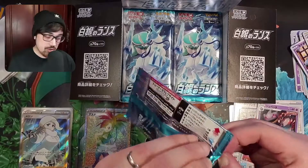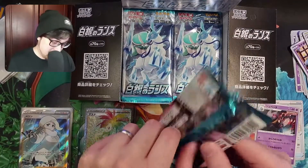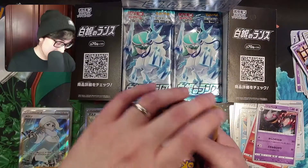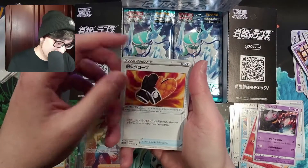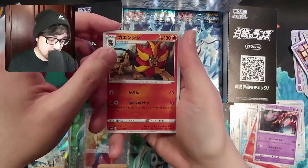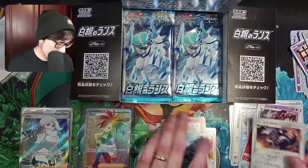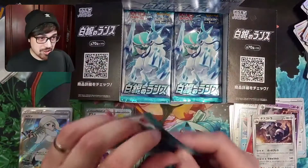Sorry if I'm not holding these nice and center — let me pop him into a sleeve first before we have a look at him. The VMAXes look phenomenal, and again we get both the V version and the VMAX version which is always great to get. Go into another pack — maybe a quarter or a third left to go — and then after this we will have the Jet Black Spirit booster box to crack into as well, not today but another day. Have a Lug and a Burnet on the end.